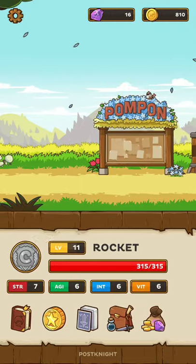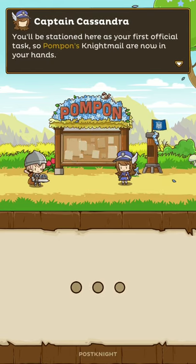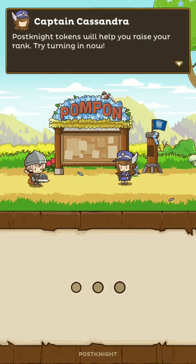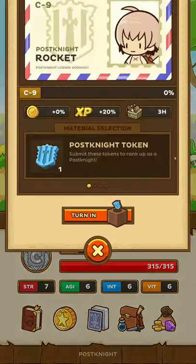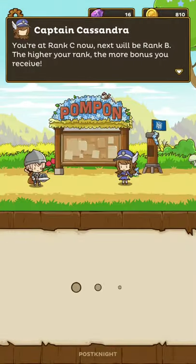With that, Pompon will be our second helm apparently, because we will be delivering mail to them a lot. This is also a tutorial on the Post Night tokens that I did talk about last episode. 10% of achieving the next rank is accomplished.